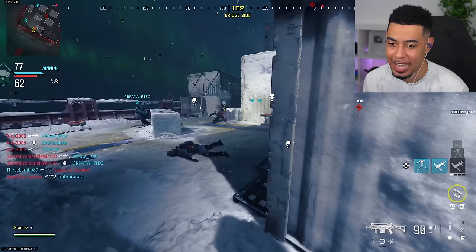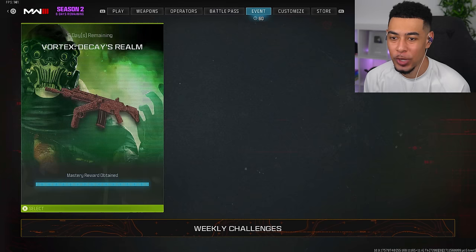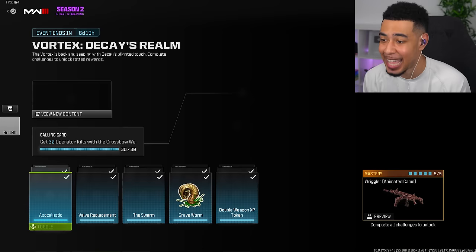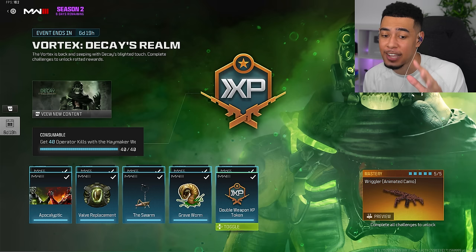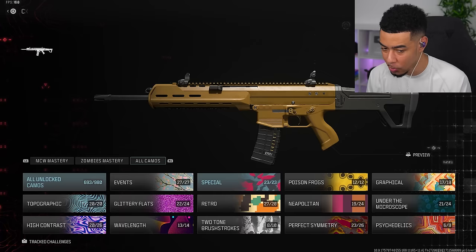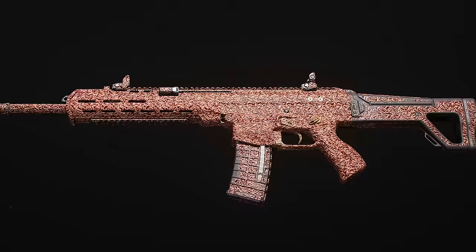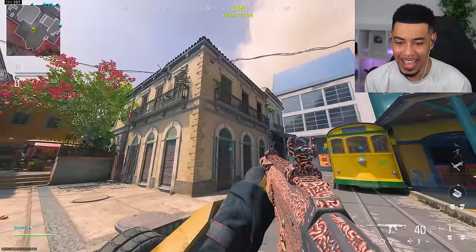Just before I leave this game, let me put this down right here just to annoy everyone and also put my Mosquito in the sky. Now if we go over to the event we can see Mastery Reward obtained. I have now completed every single one of the five challenges, which means I now have the Mastery Reward. Let's go over to the camos — it should be in Events. Wriggler Camo, it's at the end. What the flip is this? That looks disgusting.